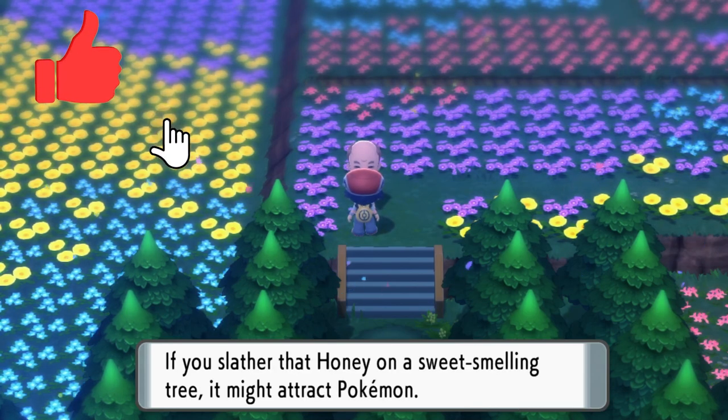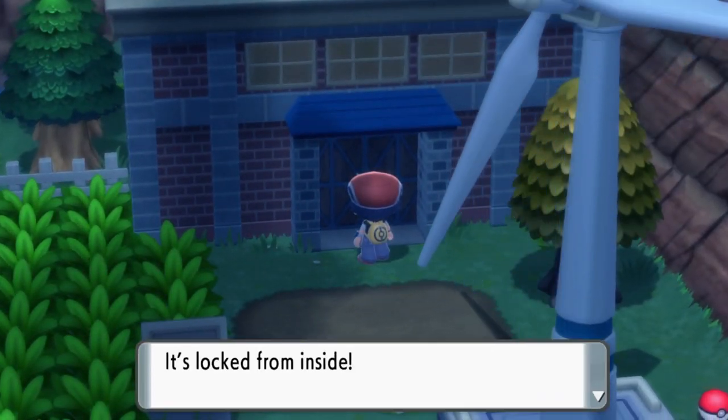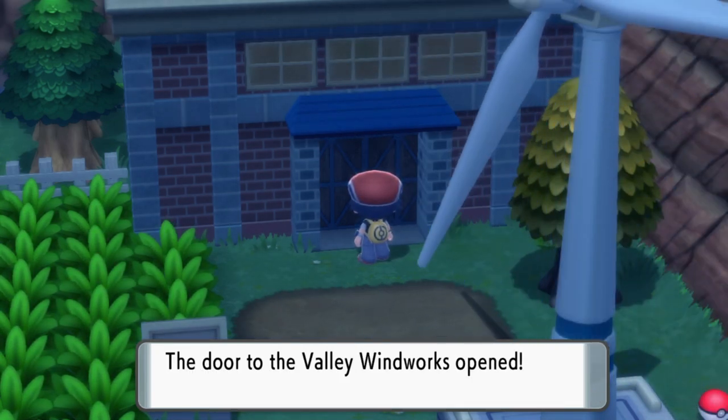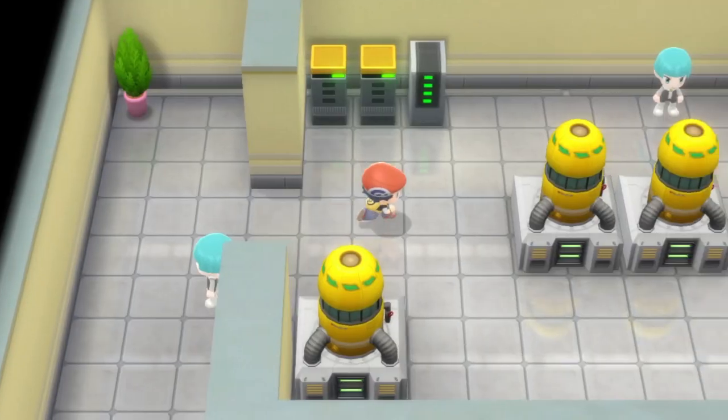With your Works key — the most important thing — head out of this area and back towards the Valley Windworks. When you press A on the door, you get the option to use the key. Press yes and it will unlock the door.